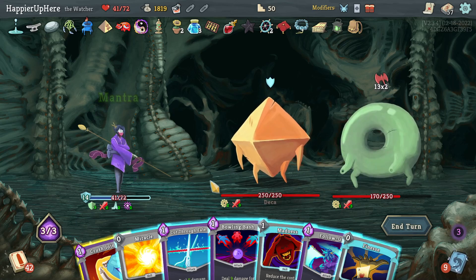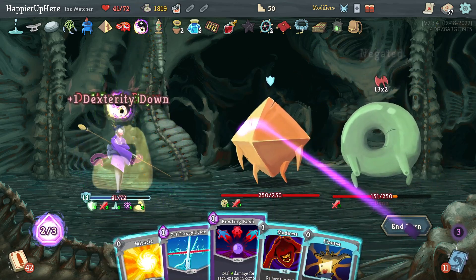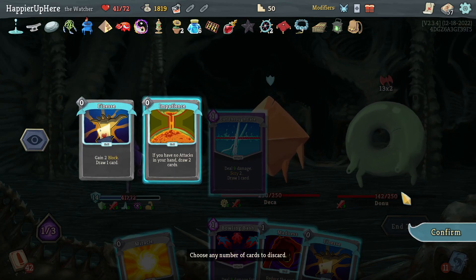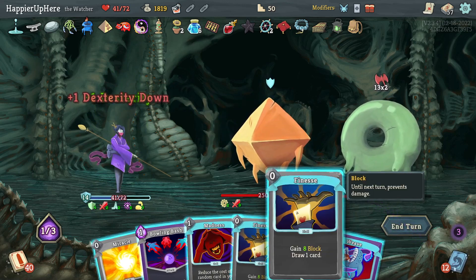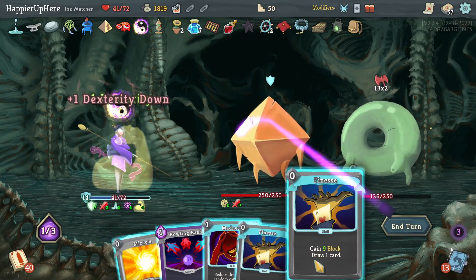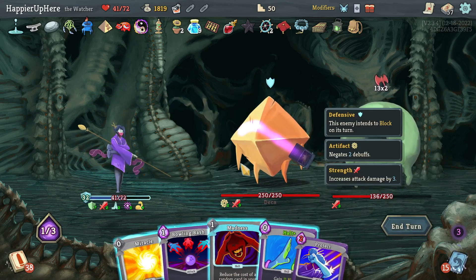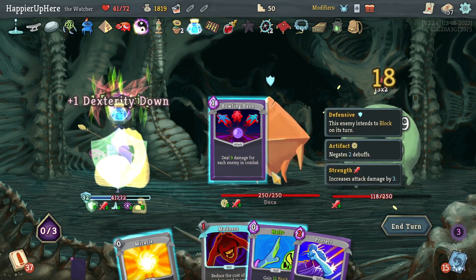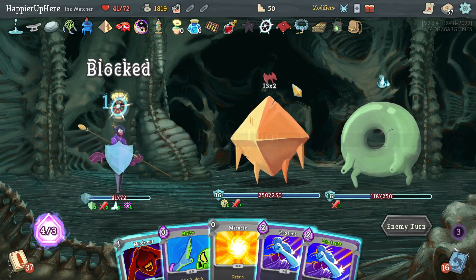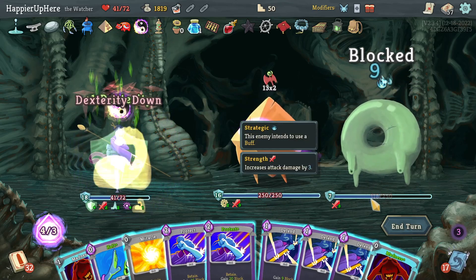26 — I have 14 already. Crush Joints, Follow-Up, Cut Through Fate first — Finesse is good, probably don't need the Impatience. One Finesse is enough — 22 well I think I have to do both anyway. Keep Halt for later, Bowling Bash as well. Not bad, I have a bunch of Protects now.